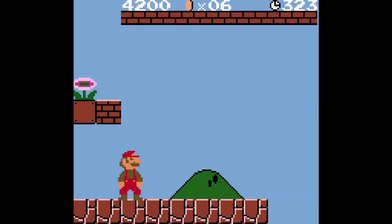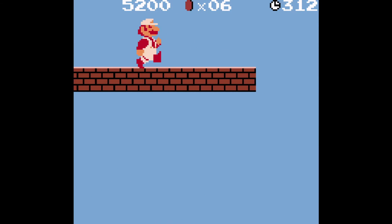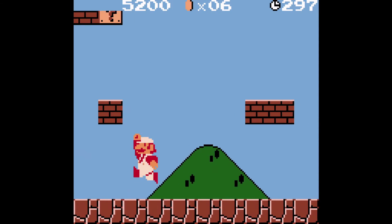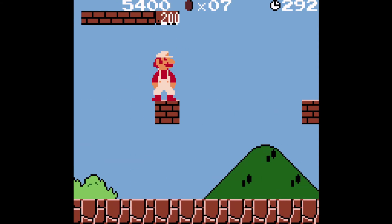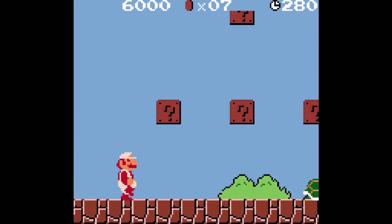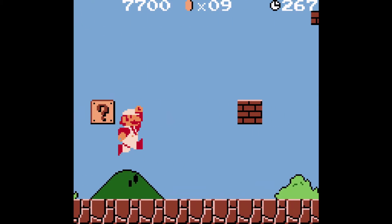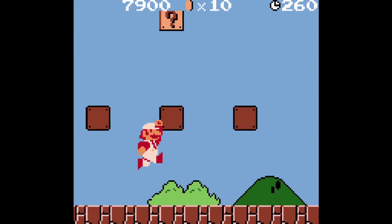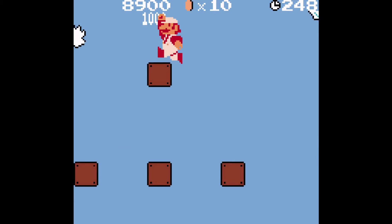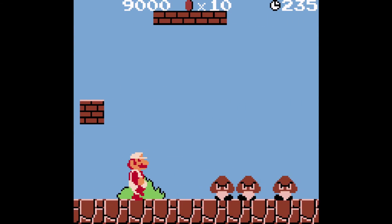We got a mushroom and clicked it. I love the design of big Mario compared to small Mario — they may have done it purposefully. Now we've got a pinkish flower which transforms Mario into what I call 'plum Mario.' We've got multiple goombas here which I'm struggling to get past. There's a second flower but since we're already transformed it only gives us a thousand points instead.